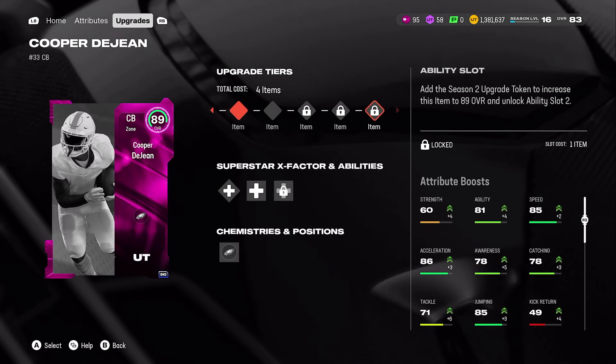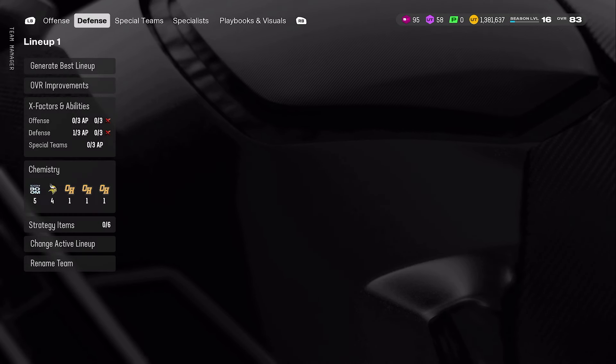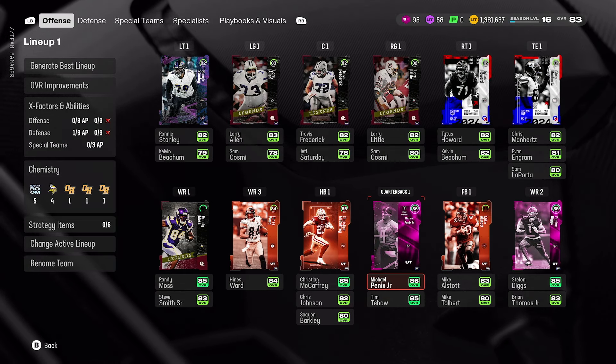If you fully max him out, he gets up to 87 speed. Now keep in mind, you're only going to be able to max out one 89 overall this season, so you can't max out all your cards. You kind of have to pick and choose who you want to max out or not.